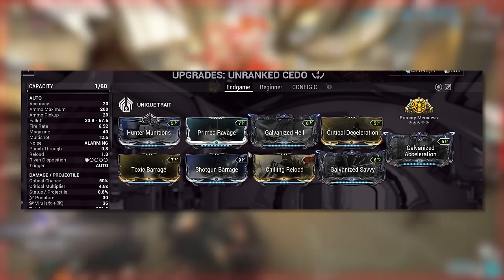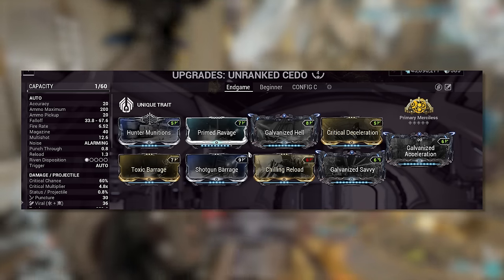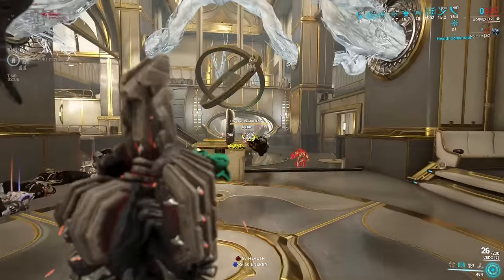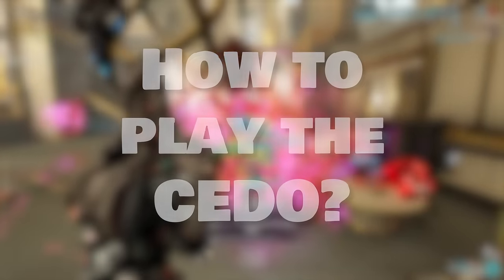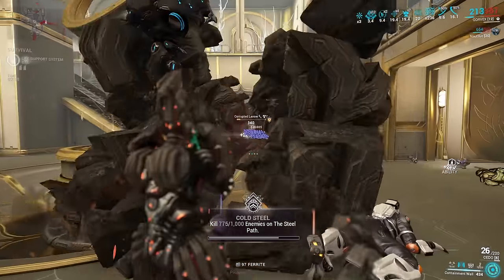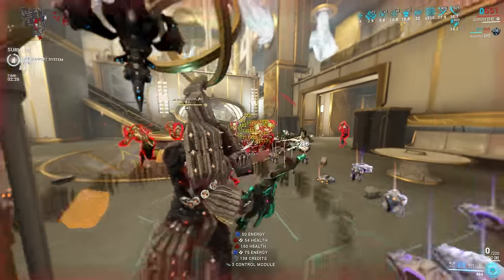Galvanized Acceleration is optional — you can get away with a 3-forma build without it, but it does help with glaive speed. You can go Deadhead or Merciless; I prefer Merciless for the 30% reload. This build relies on viral procs to boost slash from Hunting Munitions. To play the Cedo: use alternate fire on groups of enemies to prime them, then use primary fire to shred through them. If you want to recall the glaive, click alternate fire once. Highly recommend this shotgun all the way to late game.